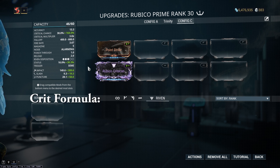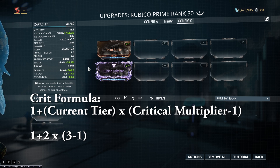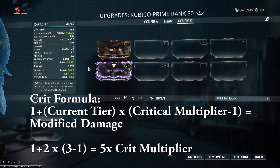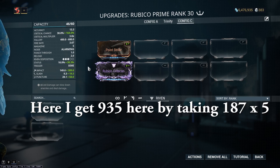To figure out how much our tier 2 crit is going to be dealing, we use this formula: take 1 plus the current crit tier — which is 2 — multiplied by your modded crit multiplier. For this example I'm using the base crit multiplier, so on the Rubico Prime this is 3, giving us a total of 5x damage, meaning our tier 2 crits are going to be dealing 935 damage. The damage numbers will be different in-game due to damage effectiveness against certain enemy types, but I'm just using this as a numbers example.